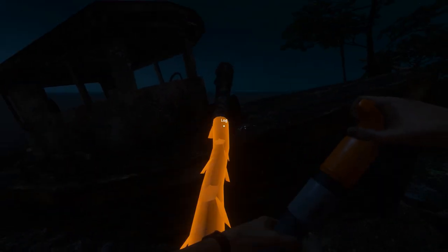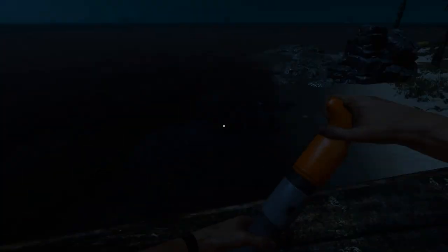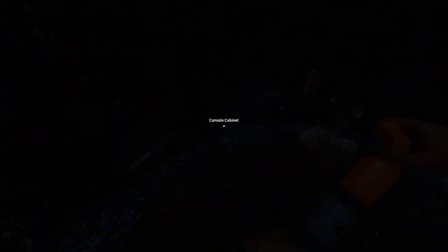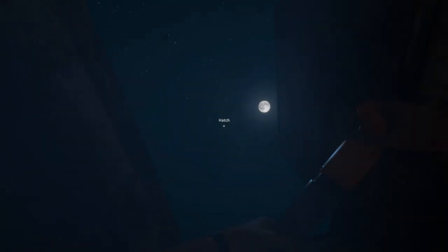Another trick of course is to take your tree with you — two logs long — and stick it down the hatch. But when the stupid thing happens to you like it happened to me, you just walk up here, look around, and all of a sudden fall into the dang hole and you're stuck. With some simple editing of the save file you can actually get yourself out, and I'm going to show you that now.